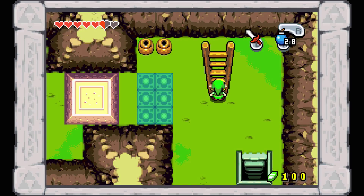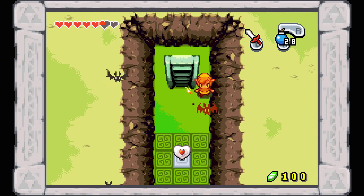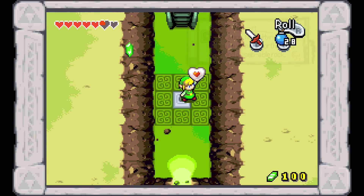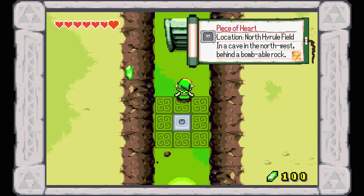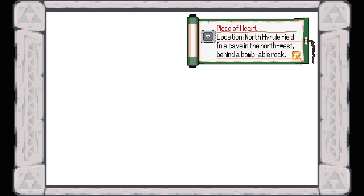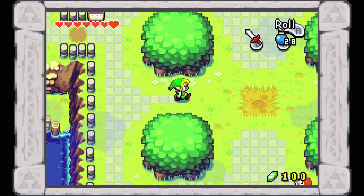Head right on down this ladder and down these stairs right here. Guarded by three keys is a piece of heart - I believe that's the ninth one we've actually obtained. There's actually another one I want to grab relatively nearby this area, so I'm going to run across Hyrule Field and I'll meet you guys right over there.